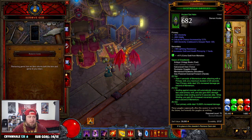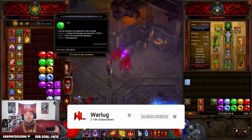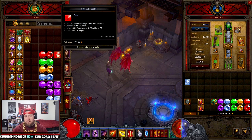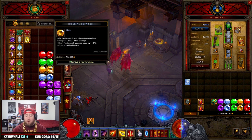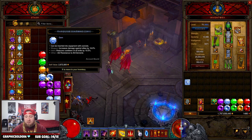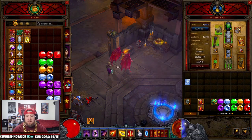You put in the corresponding gem to whatever your class is. So emeralds for demon hunters and monks. You want rubies for your crusaders and barbarians. You want topazes for your necromancers, wizards, and witch doctors. And then you could use the amethyst just for whatever. And of course diamonds do not work — diamonds cannot be augmented onto gear whatsoever.